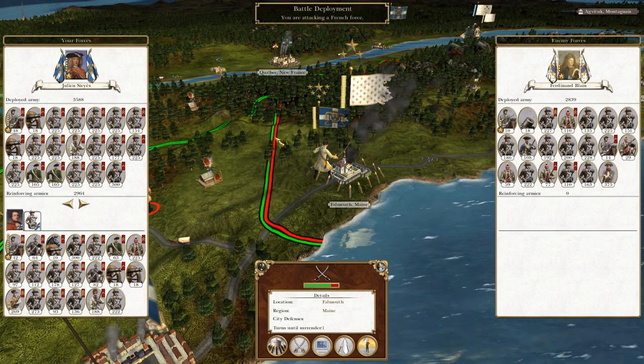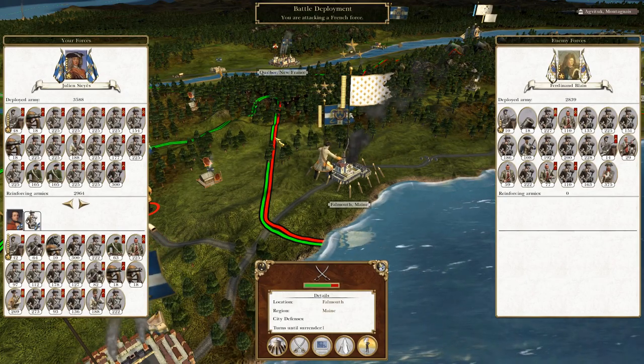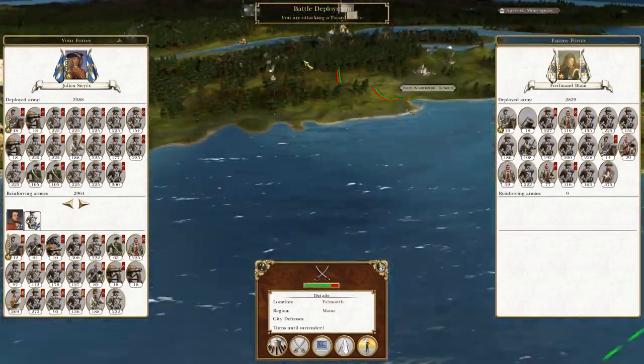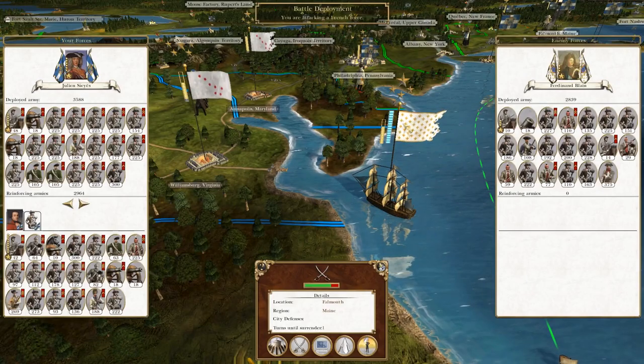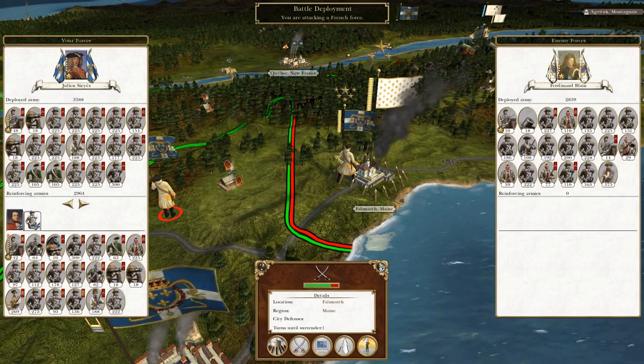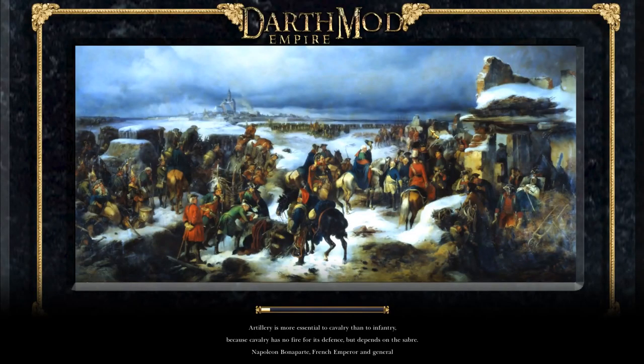What's up guys, this is the Roverman and I am back for the next episode of my Empire Total War let's play as Louisiana. Picking up where we left off, the French are dropping more troops off our shores. We want to take Falmouth to free up this army as quickly as possible. I'd also want to take the Bahamas to intercept the French armies coming from the Caribbean - they're not good quality troops.